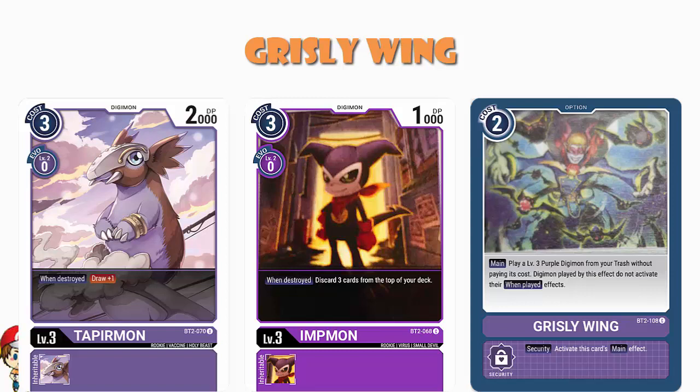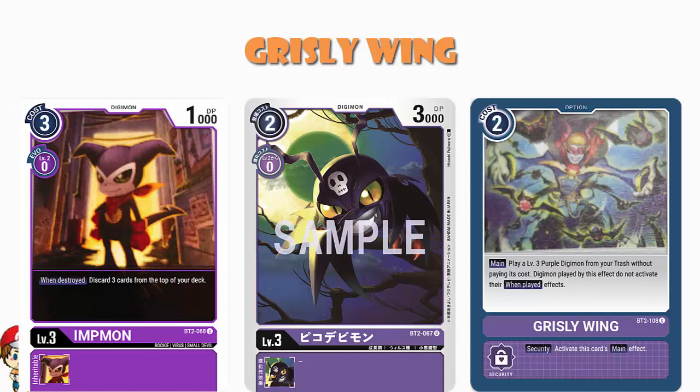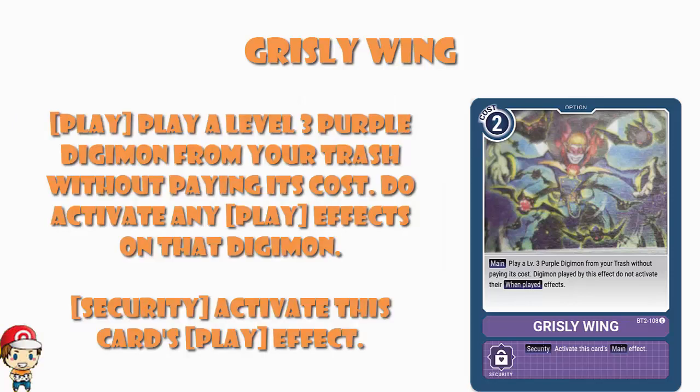The other level three purple Digimon we've seen is Demi Devamon. There is absolutely no reason to play this unless you are desperate and it's the only level three in your trash — or you don't want to play an Impmon, because remember your opponent can deck you out with Impmon. At the beginning of your turn, if you can't draw a card, you lose. So clearly getting too many Impmon destroyed becomes a bad thing. Demi Devamon is a two cost to play normally, zero cost to evolve with 3,000 power. You should not be using Grizzly Wing to play Demi Devamon — that's really not the point here. At the moment, we've got Impmon, and far better is Tapirmon. But it's either recovery, or playing from the trash, or playing a card more cheaply than you would otherwise. For all these reasons, this is a very, very good card. And as a two cost, I'm down, ladies and gentlemen.